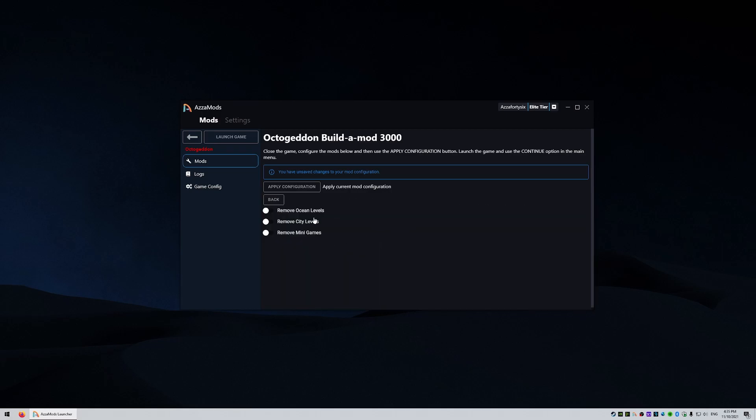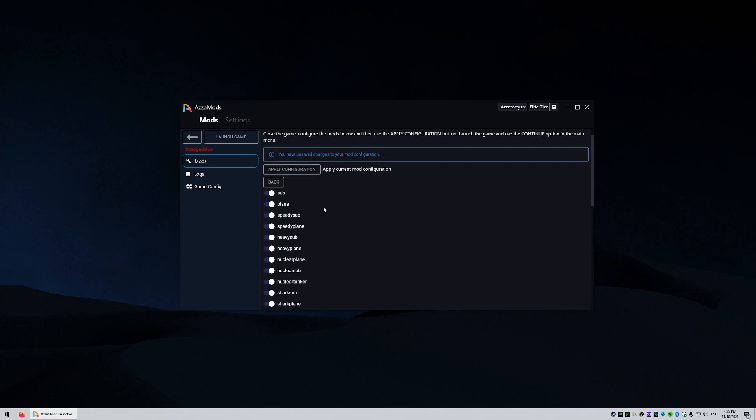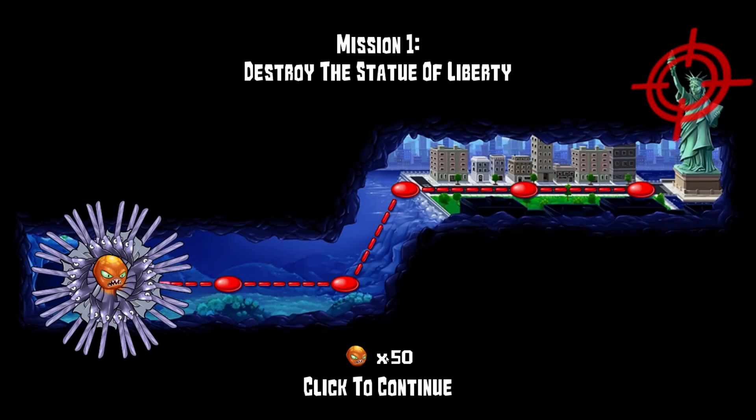Let's select the levels — I only want to play ocean levels, so let's disable the minigame and assembly CD levels. Difficulty normal is a bit too easy, so I'm gonna have three waves and we're gonna have a thousand X difficulty. Normal enemies, I just want to make sure we disable the mini jelly because I really hate those. Other than that, let's click apply configuration. Current config was applied successfully. Let's launch the game — press OK and we're in. Now that we're in Octogeddon, let's press continue and we have our 360-degree saw blades.